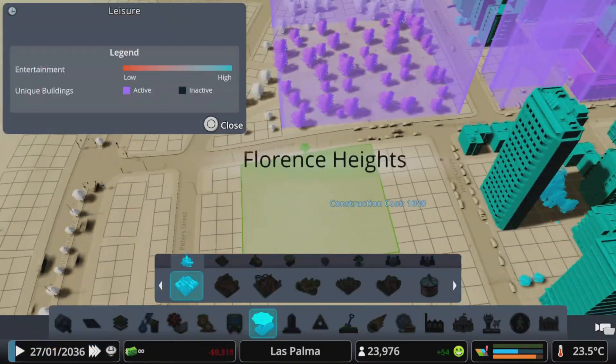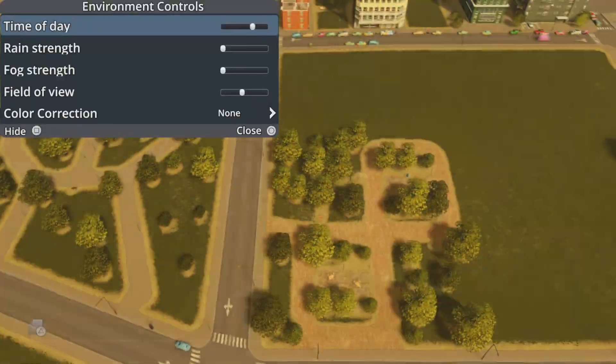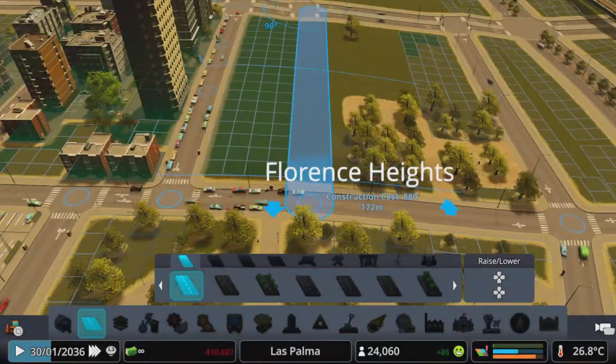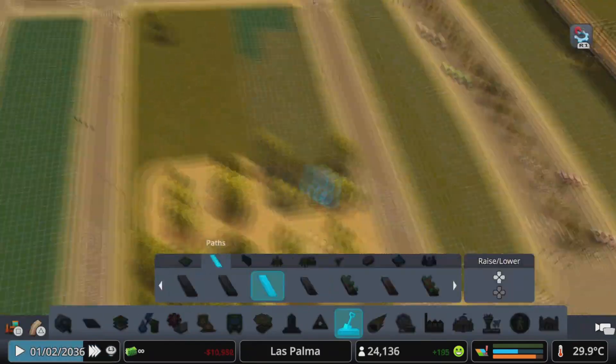Over here I just continued the same logic with the parks, deciding to change around the parks a bit, which I've been doing in different places. Then I smoothed out the terrain a bit more.